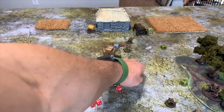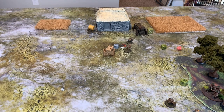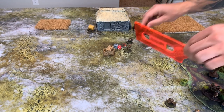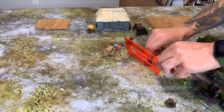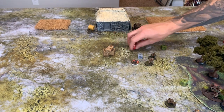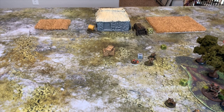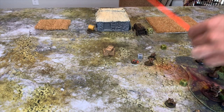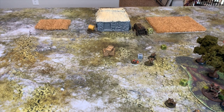The French inflicted two casualties but the Germans inflicted three, so the French lose the combat and are routed. The Germans get a special reconsolidation move of D6 — rolling a five — so they move five inches closer to that MMG team. Next turn, if they want to assault it they can, and they're within six inches so there'll be no reaction fire from the MMG.